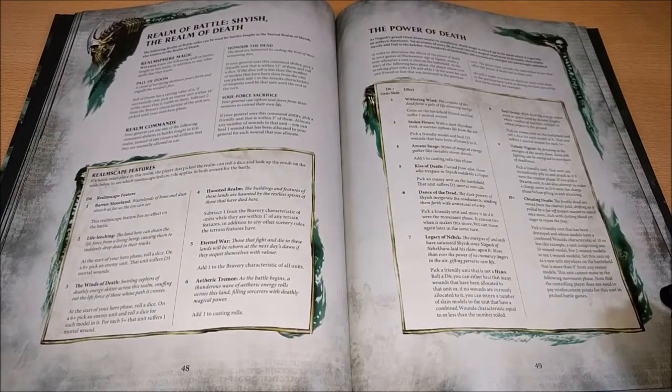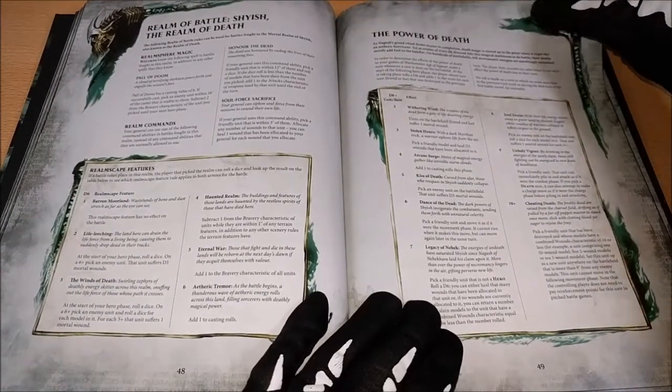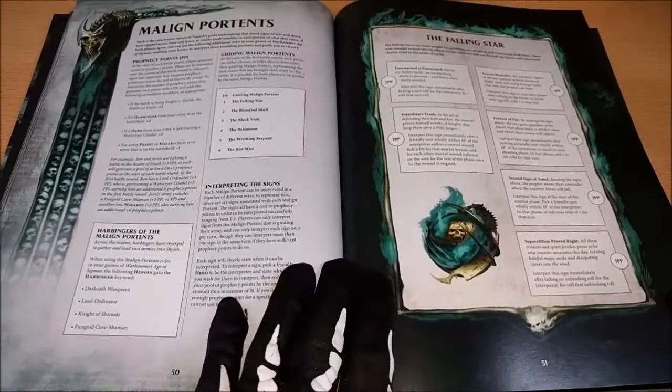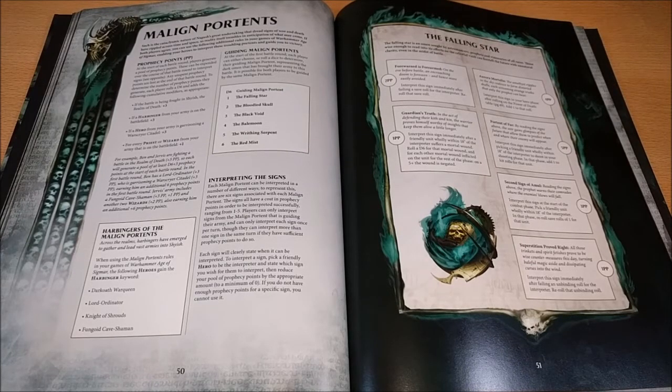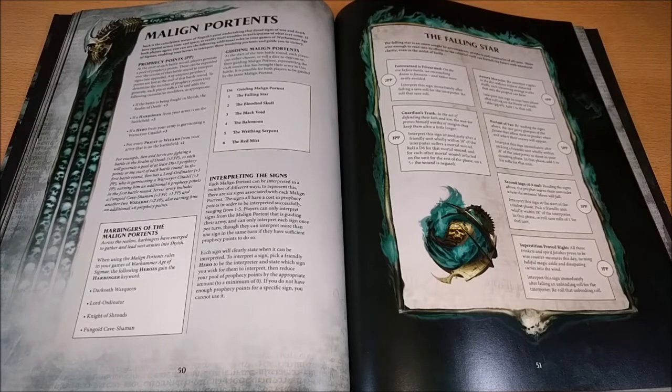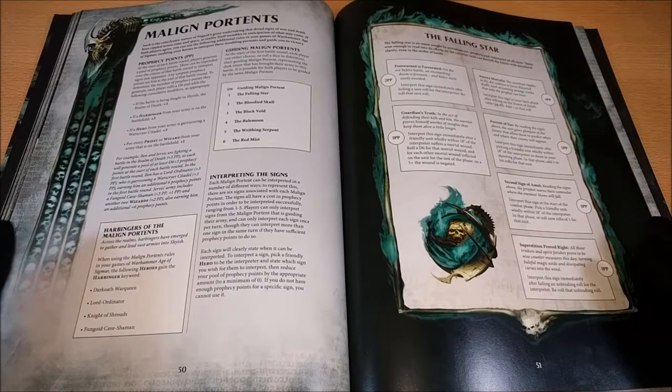We have how to play inside the Shyish realm — for example, the new command traits, the new spells, and how to categorize the different environments of the Shyish realm on the battlefield. We can also see the prophecy points, which are a way to play this game using a sort of stratagems, similar to Warhammer 40K. You can play outside the Shyish environment technically, but if you play with the Shyish environment it is much better. You can also find it playable outside the campaign, even in tournaments.